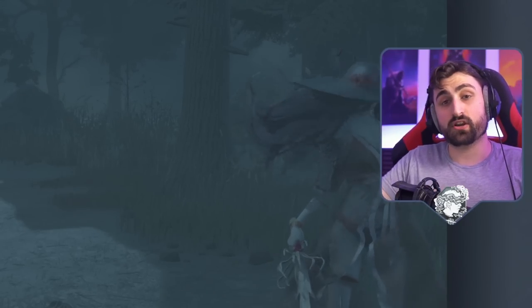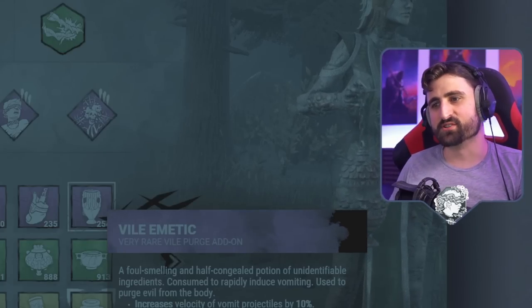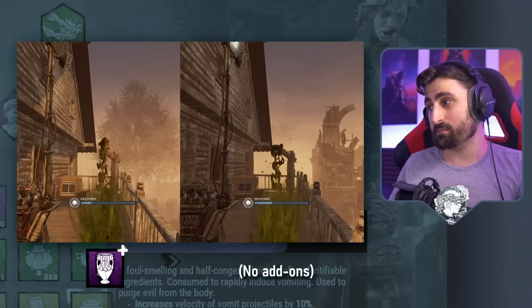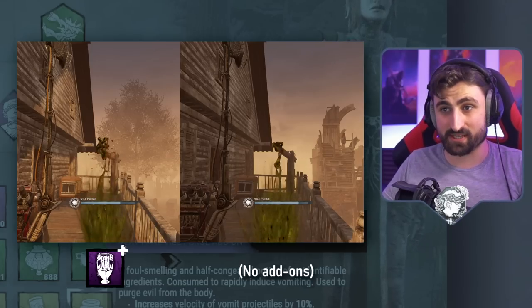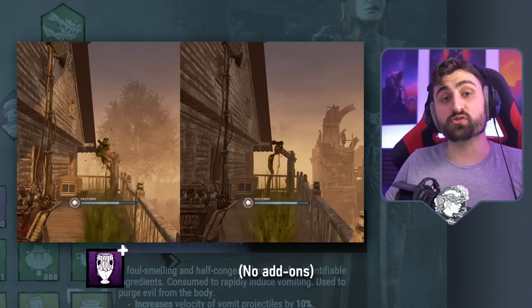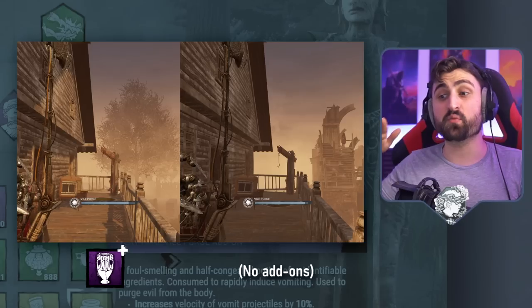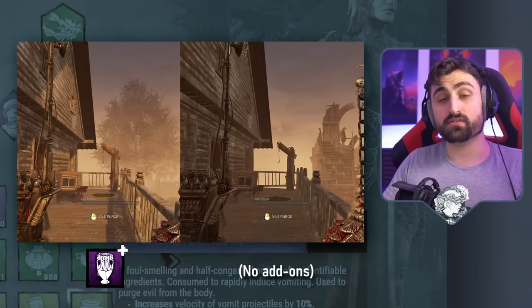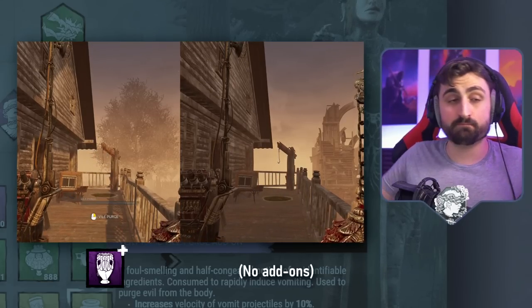Another extra undocumented effect — shoutout to my friend for explaining this — comes from the Plague add-on called the Vile Purge. This add-on is only meant to increase the projectile velocity by 10%, but it doesn't actually follow the same arc. Making the speed greater also means it reaches further. So if you do a quick comparison, not only does the puke reach further faster, it also just goes further. That's a nice little side effect not explained in the add-on that you might want to know.